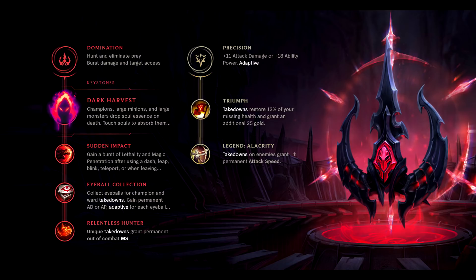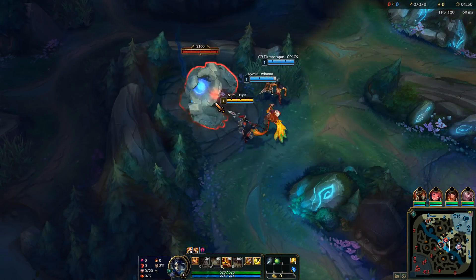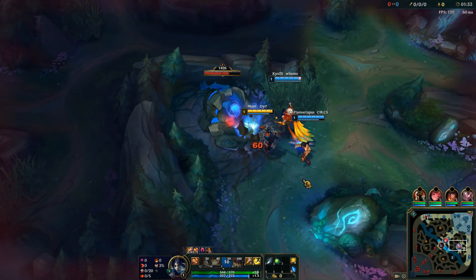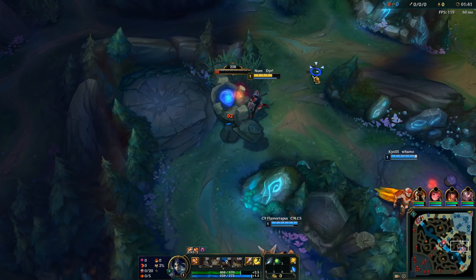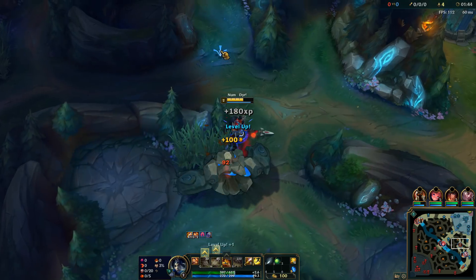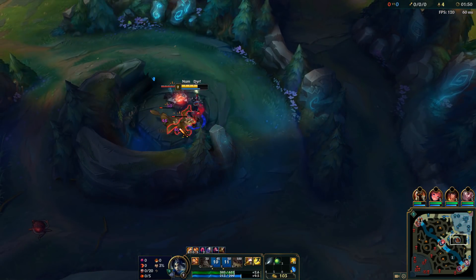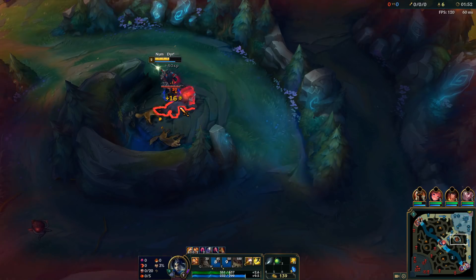For the gameplay I'm going to show you two different games. The first game uses Warrior, Trinity Force, and Titanic Hydra. The second game uses no attack speed items — Warrior, Death's Dance, and Titanic Hydra — so you can see the difference.